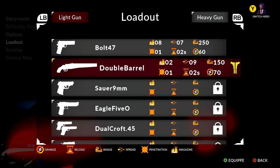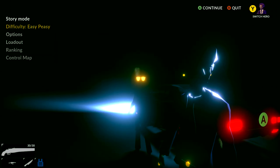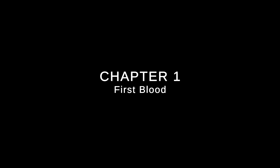Then back out and we're going to pick our level. The easiest thing to do is to set the difficulty on Easy Peasy and just load up the first level on Chapter 1. Make sure you load up First Blood in order to skip the opening cutscene.